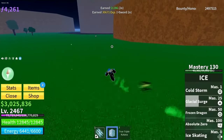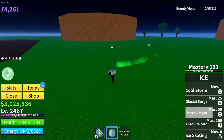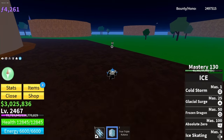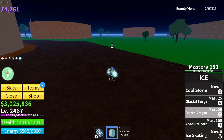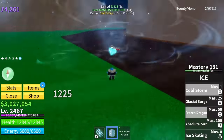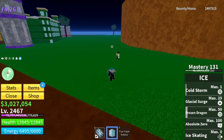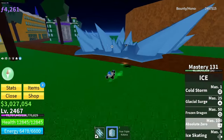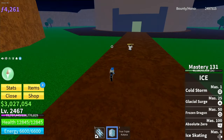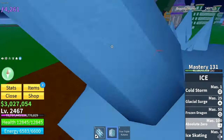Moving on to Frozen Dragon — that did 3125 damage. Testing it from a distance, it did the same damage and still hit the target, so it has a bit of range to it. Next is Absolute Zero doing 3310 damage, and testing it a second time gives 3310 damage again.